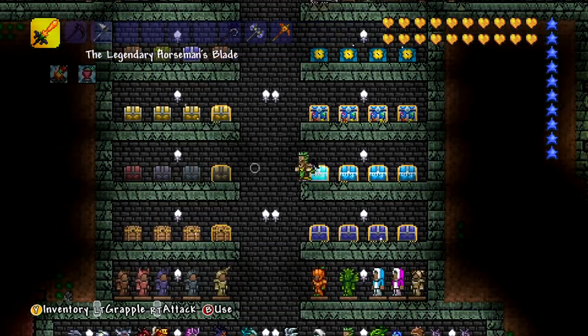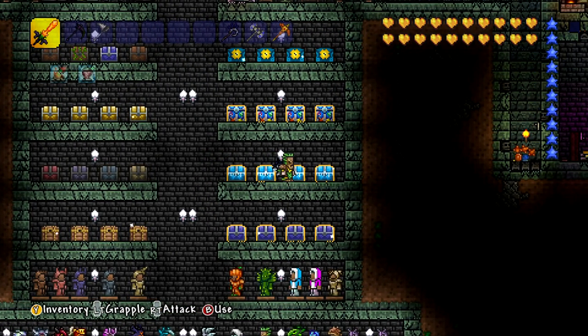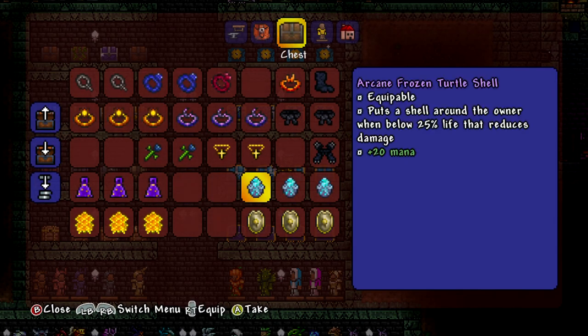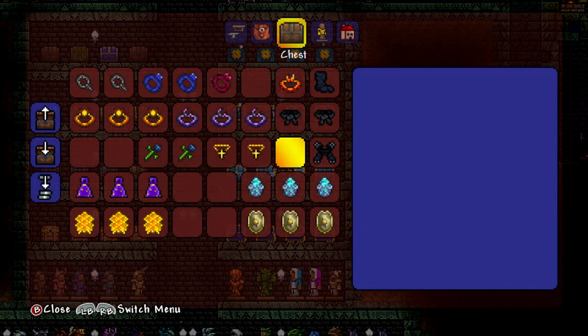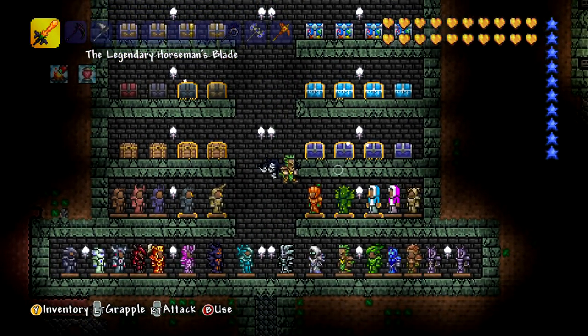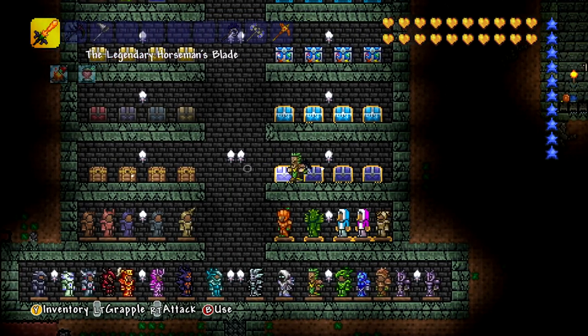Also, to answer someone's question that they posted yesterday - they asked about a shield with a white dot in it in this chest and wanted to know what it was because they can't find information on the wiki. I think it was the Paladin Shield you're looking for, because the sprite for this was very recently changed - it used to look different. So I think that's the shield you're looking for. Check out the old variant of it.